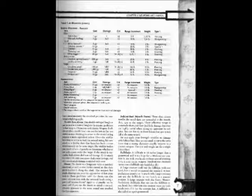Pukini Fari — Mouth Darts: These slim, almost needle-like metal darts are concealed in the mouth then spit at the target. Their effective range is extremely short and they do little damage, but they are highly useful when taking an opponent by surprise. You can fire up to three Pukini Fari per attack, all at the same target. Do not apply your strength modifier to damage with Pukini Fari — they are too small to carry the extra force that a strong character usually imparts to a thrown weapon. The cost and weight are for a single Pukini Bari.